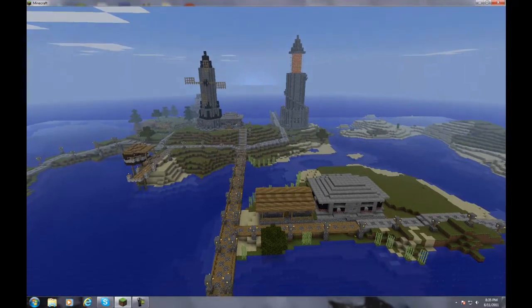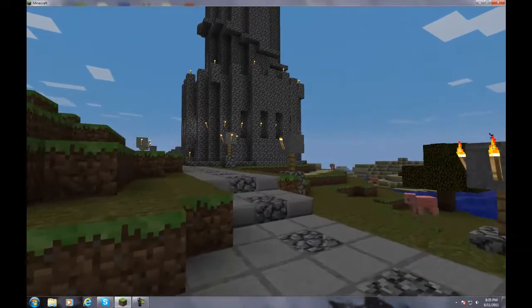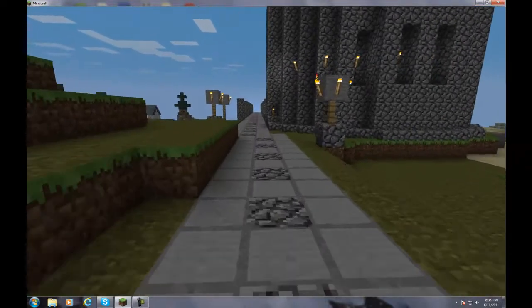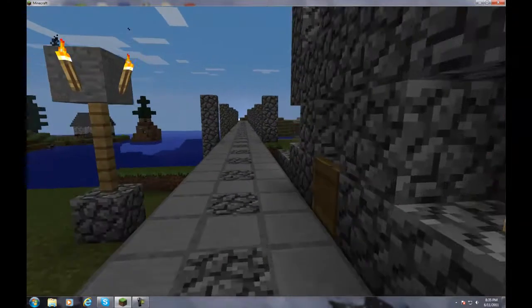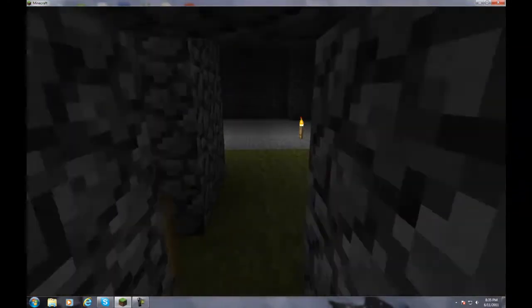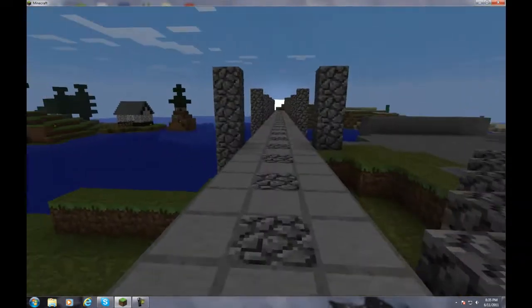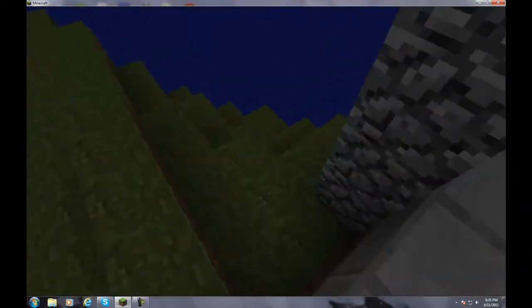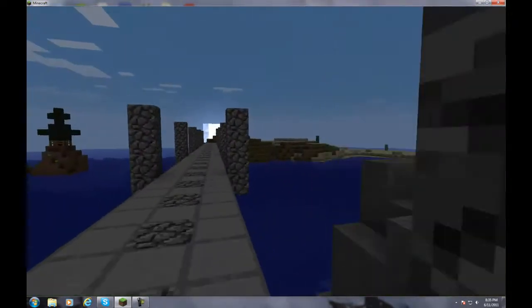I'm just going to warp over there. Okay, so now we're over here by the lighthouse. I got the road running past the lighthouse now. There's still nothing inside the lighthouse - got half doors, nothing going on in there. I started building this last night - it's just a bridge that goes out to that island over there.